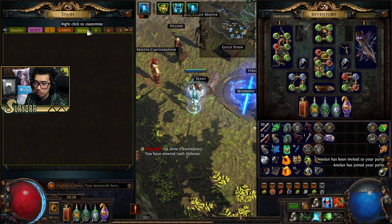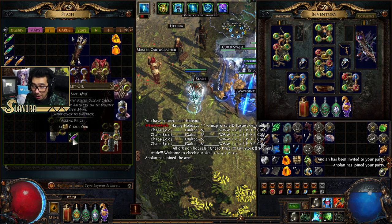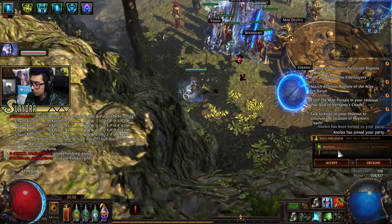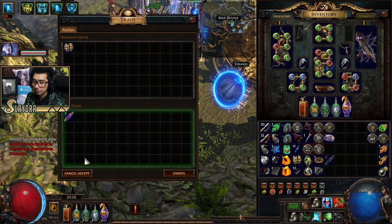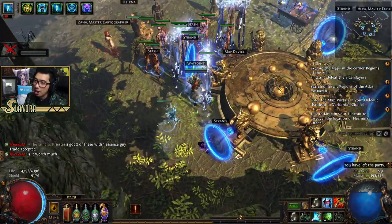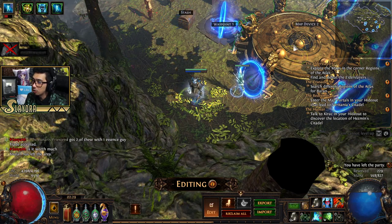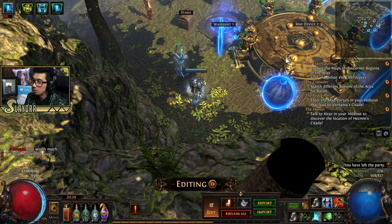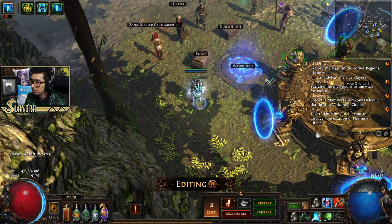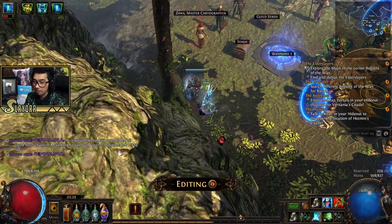Someone wants to buy two Violet Oils. I'll double-check the quantity — yes, two. Kick them out of the party. I should probably move my portal so no one accidentally clicks into my hideout. This hideout is really tiny, but I made it that way on purpose. Another buyer for my Violet Oil — okay.